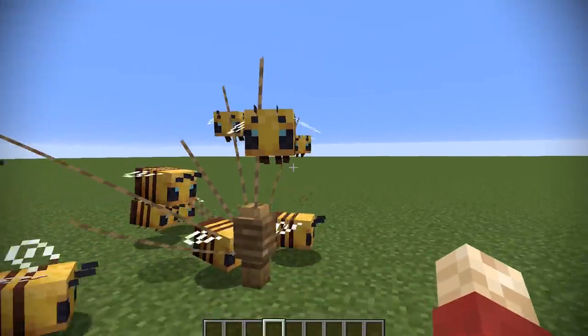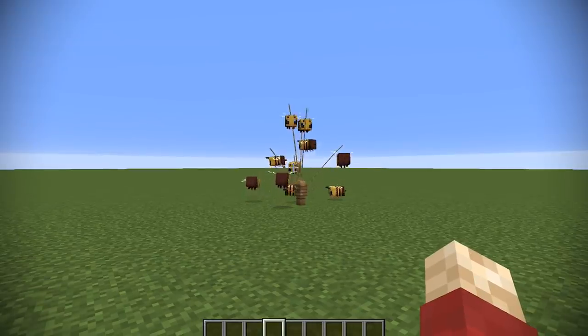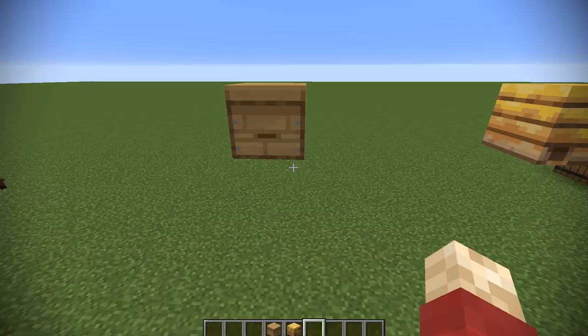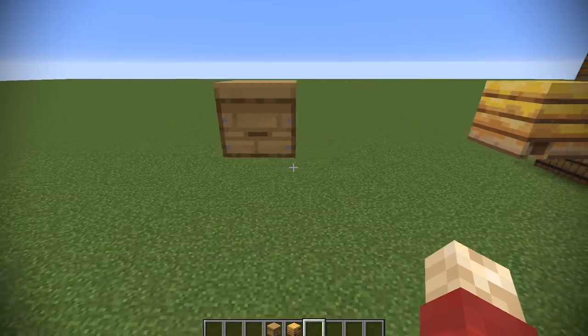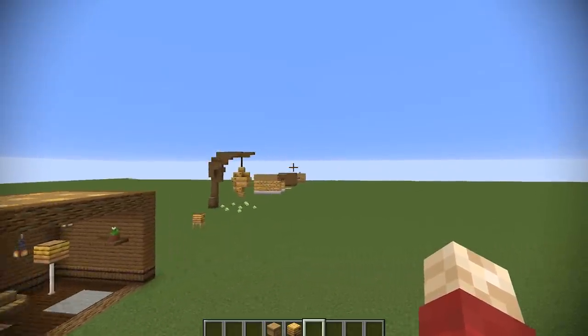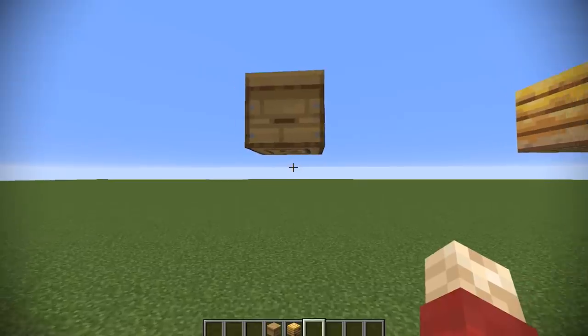So in this snapshot, we've got a couple of new blocks, apart from the lovely little bees over there. We have the beehive and the bee nest. With these two blocks come a range of opportunities. I've created a bunch of examples of how these blocks could be used in a building setting. But let's take a quick look at them.